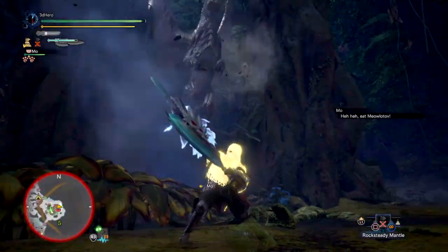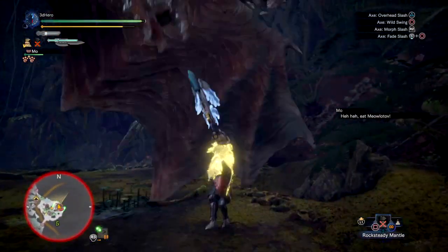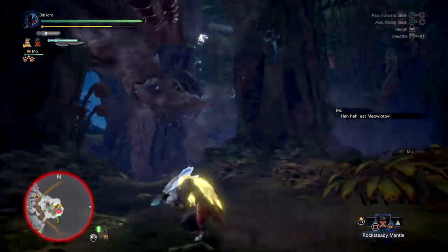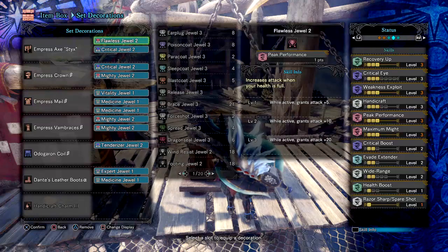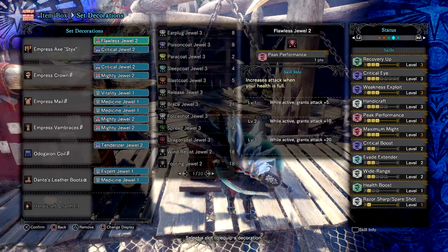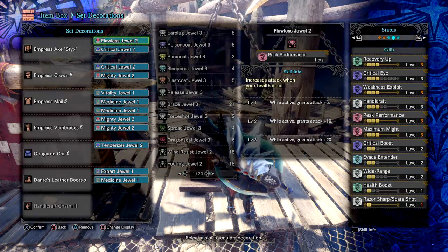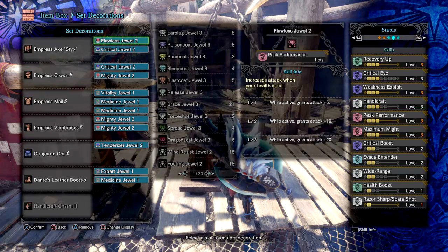Today's build focuses on making full use of the weapon's built-in skill and maximising its damage potential to make it a top contender as an all-time favourite Switch Axe build. So here are the build and stats. Firstly we have Recovery Up 3, which will allow me to gain more health back when combined with my health augment every time I attack a monster. This supports Peak Performance 3, which can only activate at max health, so I'm getting the benefit of keeping my health maxed while also doing more damage.